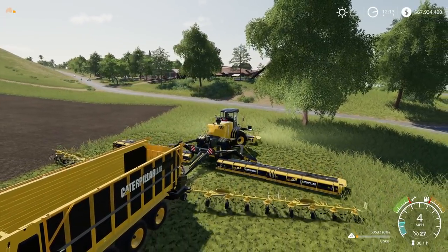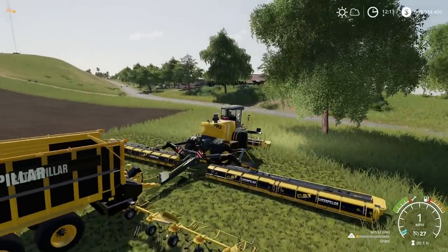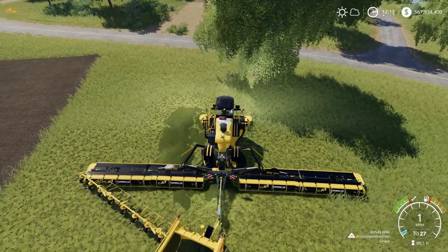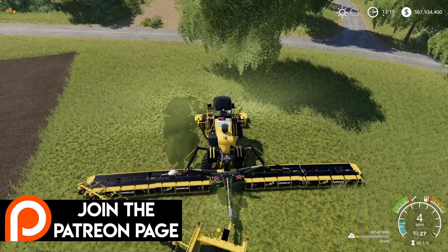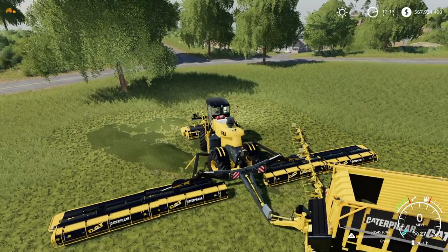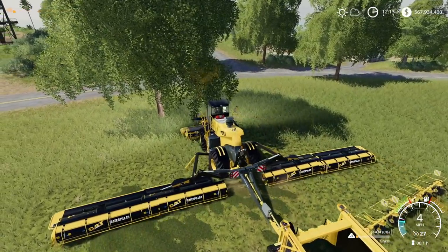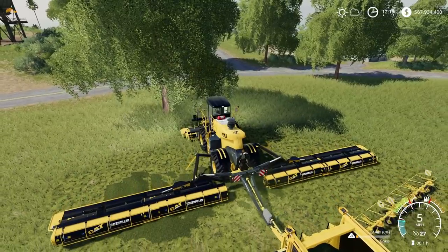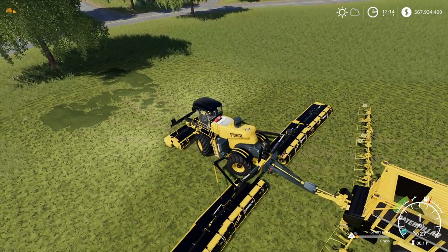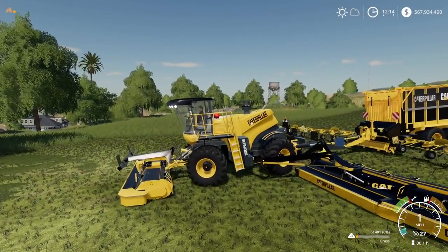Here's one of the spots we're going to have an issue — see how it's like a hill? Look at the way my wheels are turned but look at the way we're going — we should not be going that way. It's already struggling to drive, so we're going to try avoiding that little section.